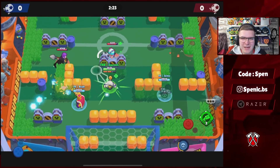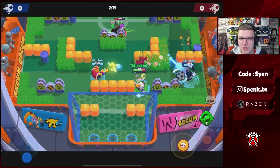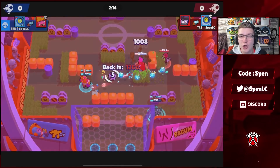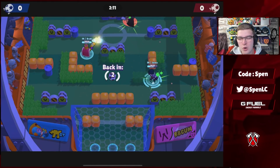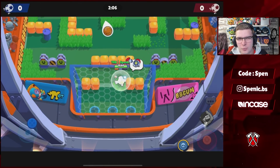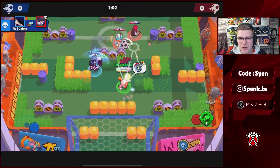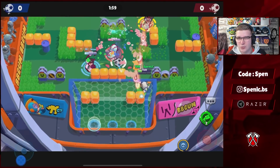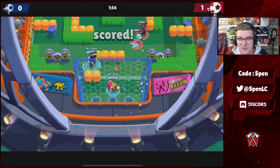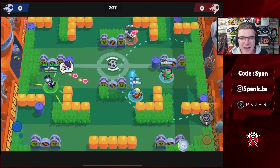Next up we have Nani. Both gadgets are actually really good — it depends on the map. If you're on one of those longer range maps or looking to counter longer range brawlers, Return to Sender is by far the better gadget, especially on maps like Shooting Star. But in game modes like Brawl Ball or Heist, the TP gadget is going to be better because most of the time you're using your peeps to TP up and get some pressure. In terms of star powers, I'll almost always use Autofocus — maybe switching to the shield one on Heist.